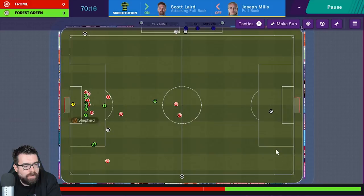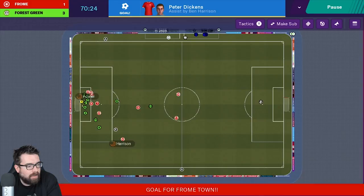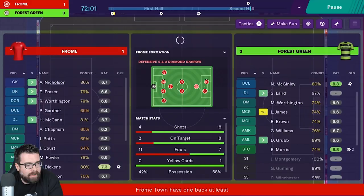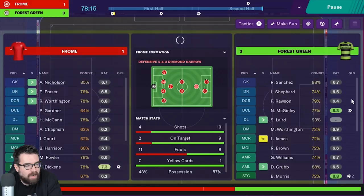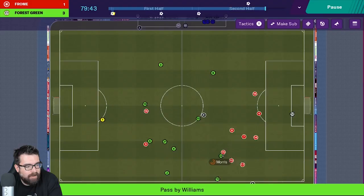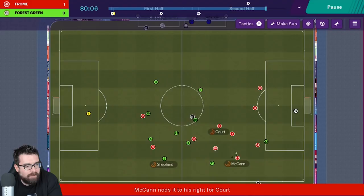We can zoom in and out using the right trigger as well — I didn't even realise that. We can zoom all the way out and all the way in. Let's zoom in a little bit to get a better view. Did we just concede a goal while I was fiddling around with the analogue stick? You don't get that on the PC! Rawson's not having the best of games, which is alarming considering he's probably the best defender at the club three years into the future in my save. We can't actually see the right wingers because of how far out I've zoomed — let's drop it back a bit.